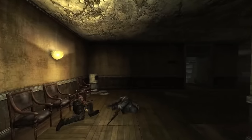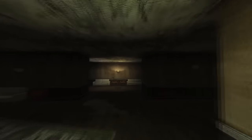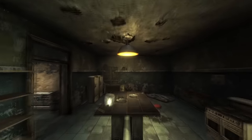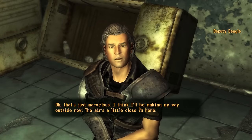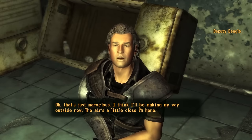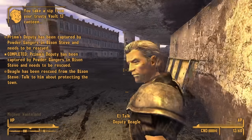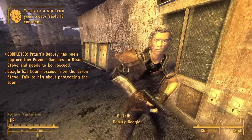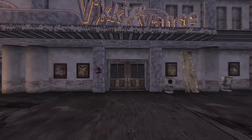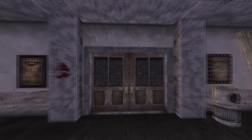Next, head into the Bison Steve Hotel and make your way through all of the convicts. There is some good loot in this hotel as well as on the enemies. Speak to Deputy Beagle and rescue him. Speak to him outside and talk about bringing law back to Prim. There are 3 ways to do this but the easiest is to head into the Vicky and Vance Casino and reprogram Prim Slim to become sheriff.